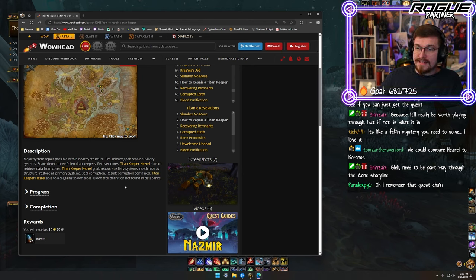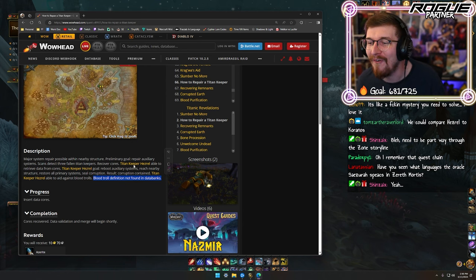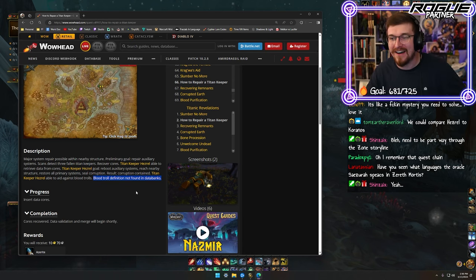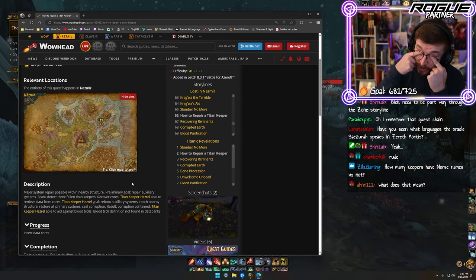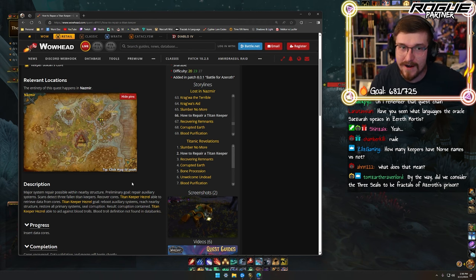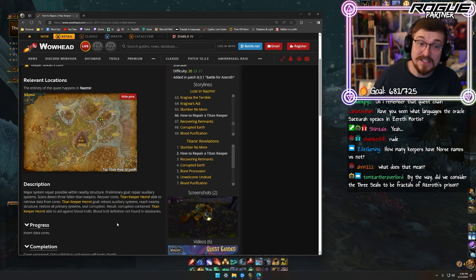Blood troll definition not found in databanks. Interesting. After inserting the data cores and merging the data — blood trolls were stricken from the records. They hid it. They did not include it in their records. It means they kept blood trolls — the thing that the trolls were before they became Zandalari, before they ascended into their golden city under the leadership of King Dazar — stricken from the record.